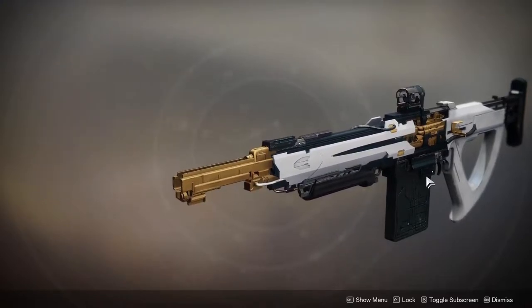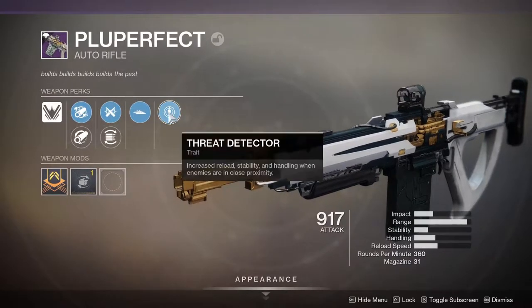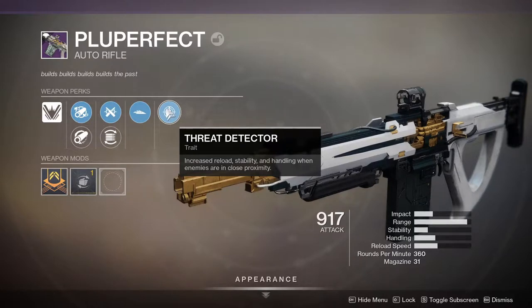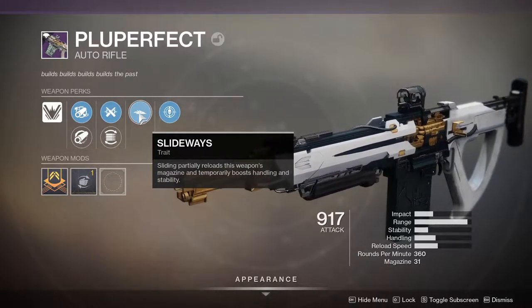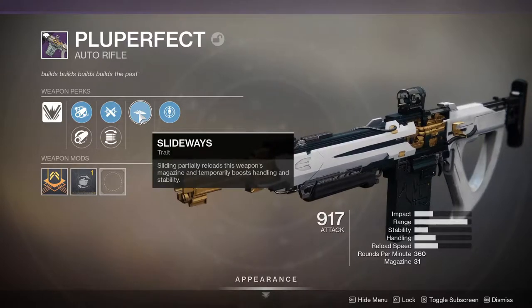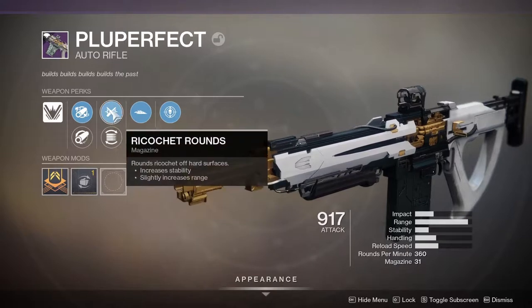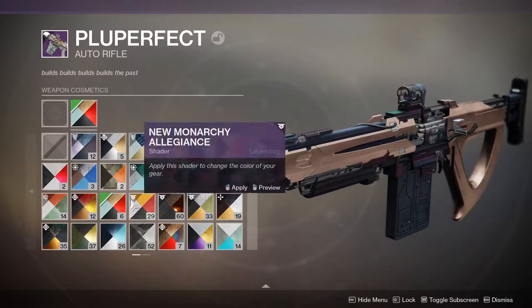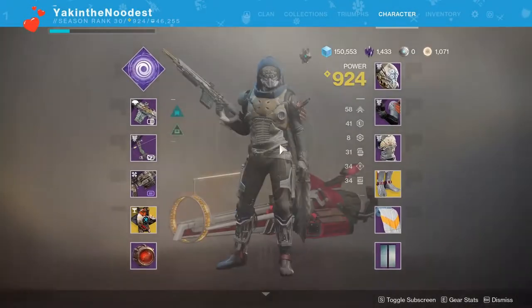Look at that — the colors are cool and the design's pretty cool. Don't know how it performs though, but this is the roll it came with: Threat Detector — increased reload, stability, and handling when enemies are in close proximity. Slideways — partial reload when you slide, and handling and stability are also increased. And Ricochet Rounds, which means it bounces off surfaces. The original look looks way cooler.